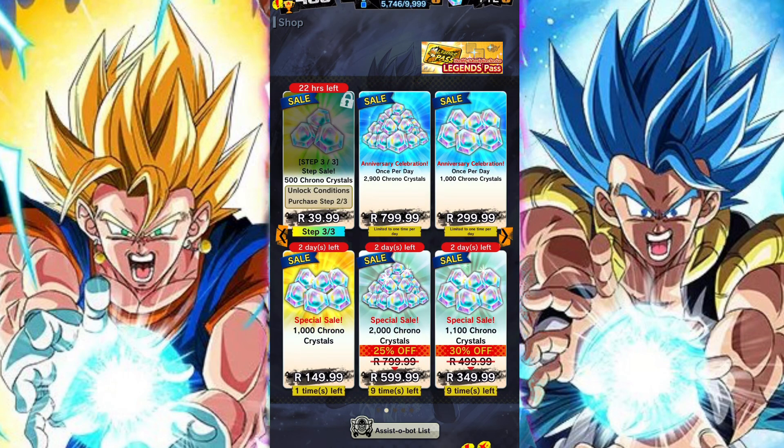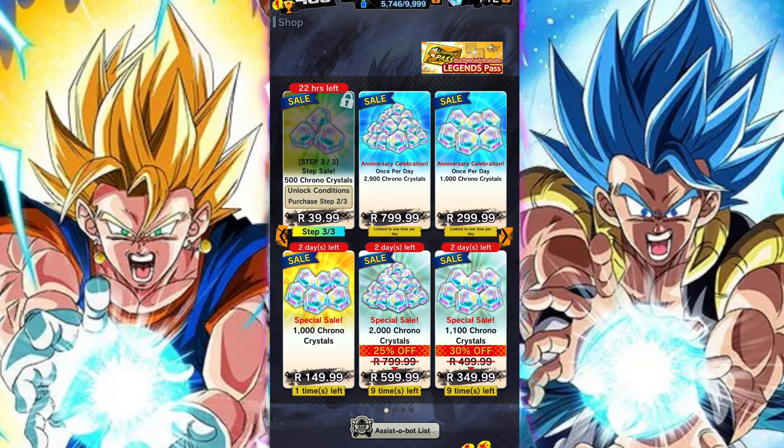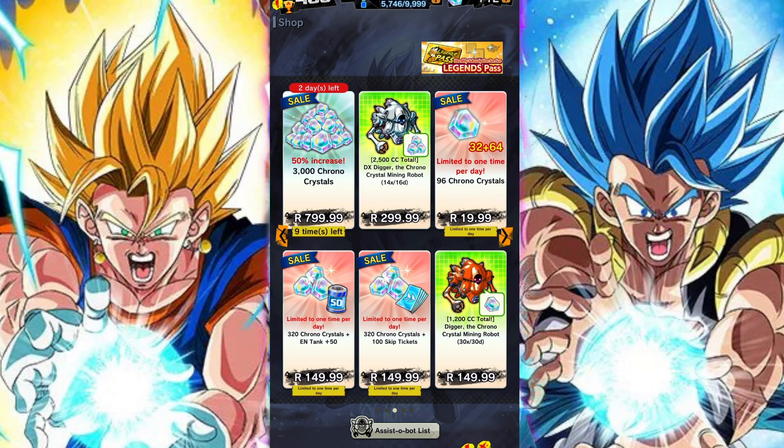If you compare that to the normal Battle Bot, the normal Battle Bot is literally the exact same thing but half the price. So a lot of what you're paying for with the extra money is Legends Z-Power, in the form of skip tickets and energy — basically consumables are the price difference. The normal Battle Bot is about $15, so it's about $10 cheaper, and it gives you the same amount of Chrono Crystals.